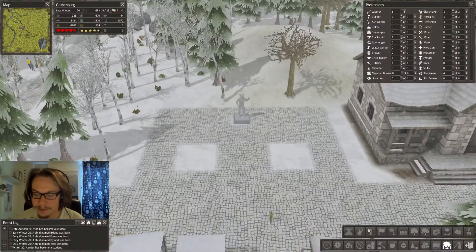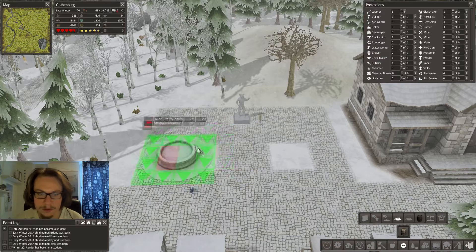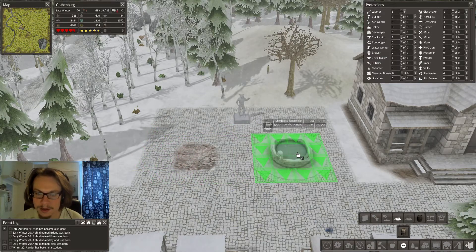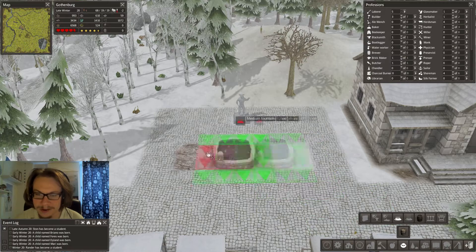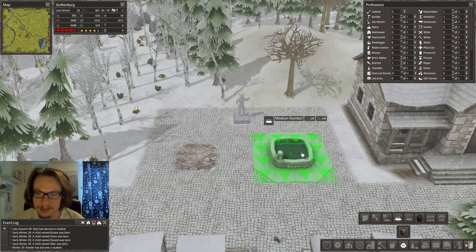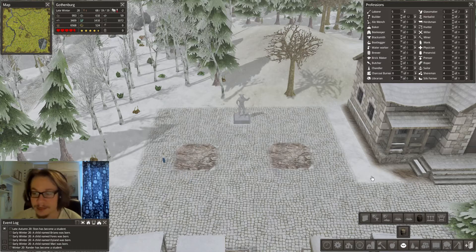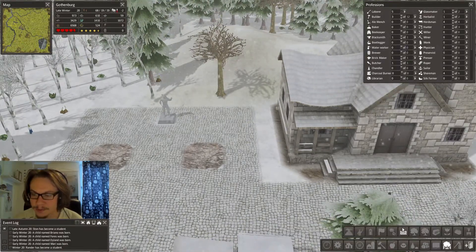Let's get these fountains up. Oh, they're different kinds. I kind of want - yeah, two big ones won't fit together. I kind of wanted them to be the same. Two fountains at the same time. And then maybe I could start on some walls. Let's see - there are some hedges here. Two wide hedge.